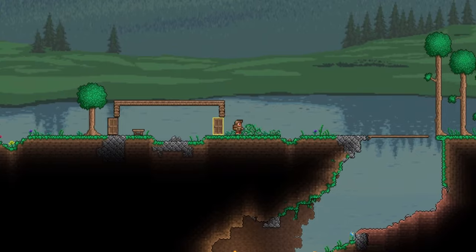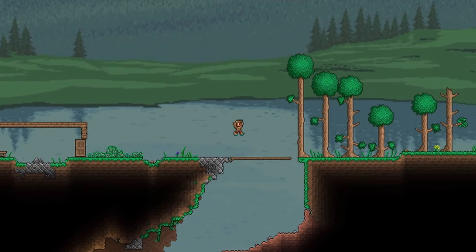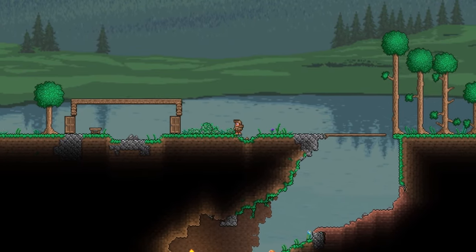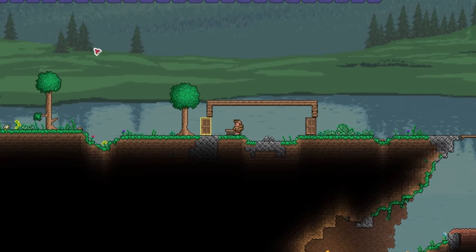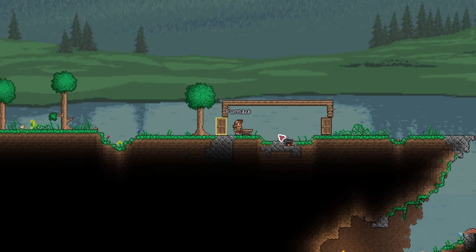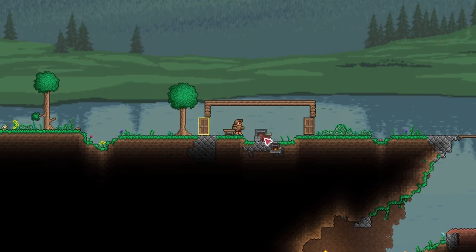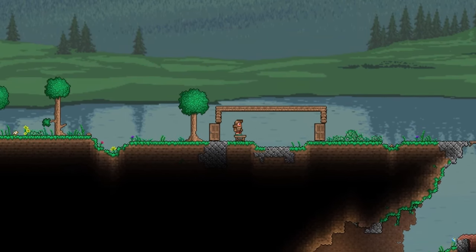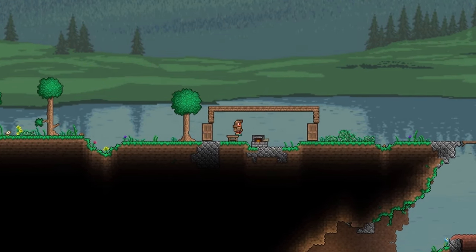One thing I want to mention here though: in expert mode, when you die, you drop 75% of your coins, which enemies will pick up and try to run away with. So most of the time when you die, you lose almost all your money. So another important tip is to save — always put your money in chests. Since we don't have anything significant now, it's still okay if we die.